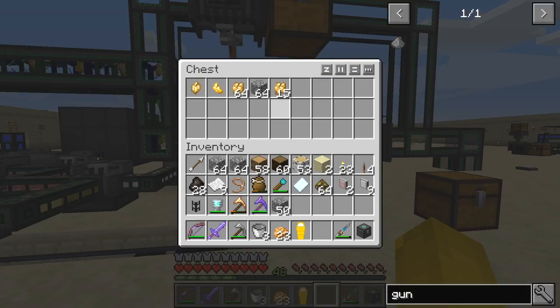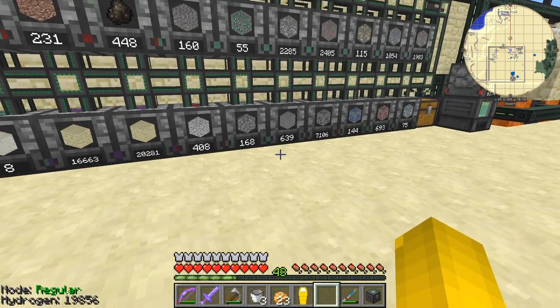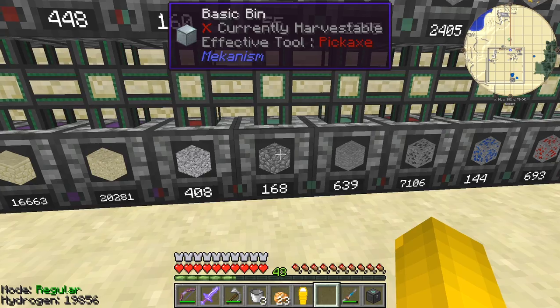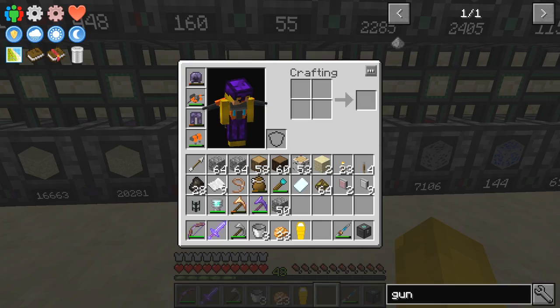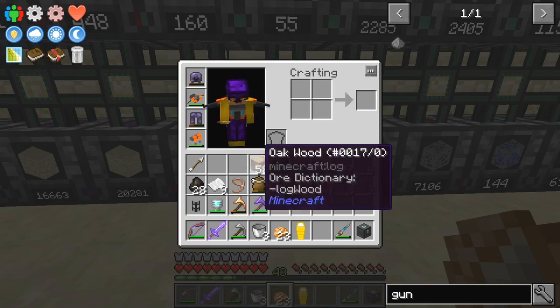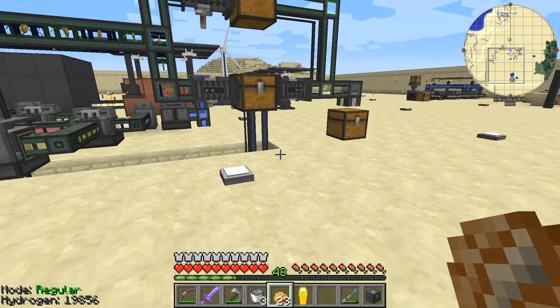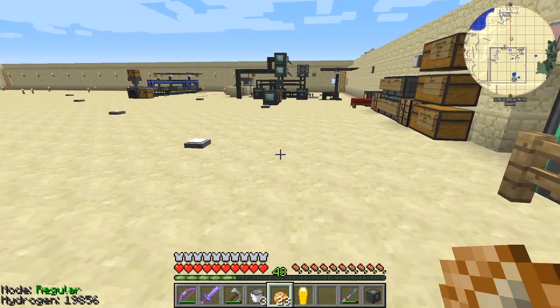I might have put the cobblestone in the wrong place anyway. Something else to note: if I want to put cobblestone back into a container, right-clicking with nothing in hand doesn't work — it stays in my inventory. But if I have something else in my hand, like baked potatoes, and right-click, the numbers jump up and the cobblestone disappears from my inventory.